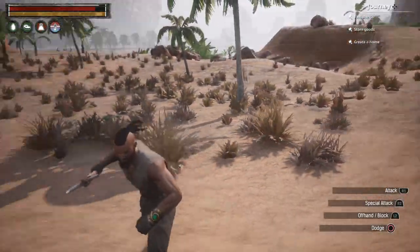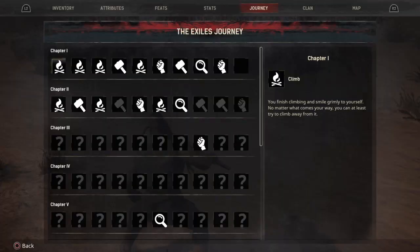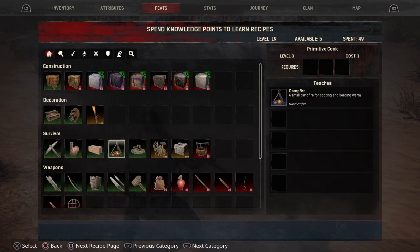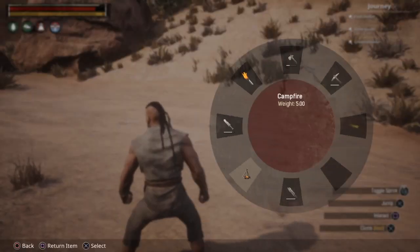You don't want to eat the raw meat because you'll get food poisoning. First thing you need to do is go to your feats. Make sure you have the campfire unlocked under survival — that way you can actually build a campfire. I'm gonna put the campfire here, hopefully, if it'll let me.